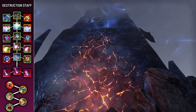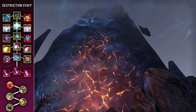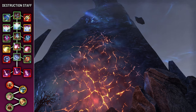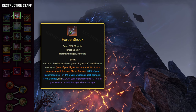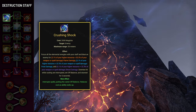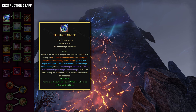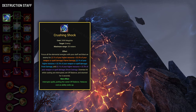The other weapon skill line you'll need is Destruction Staff. Keep in mind that most abilities have different effects based on the type of staff, but I'll only be talking about Frost variants, because that's the type you want to use as a tank. The first skill is Force Shock. While it's just a basic damaging ability, its morph Crushing Shock will prove essential in some fights, because it can be used as a ranged interrupt, interrupting enemies who are channeling at a 28-meter range.